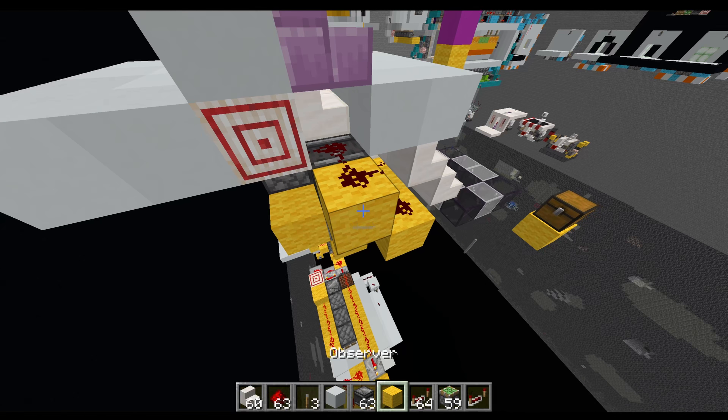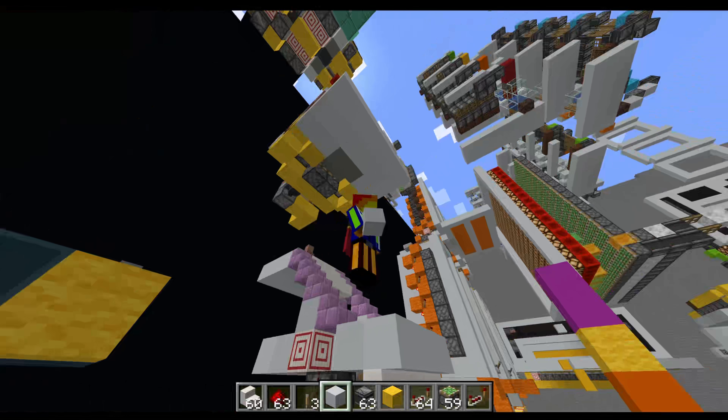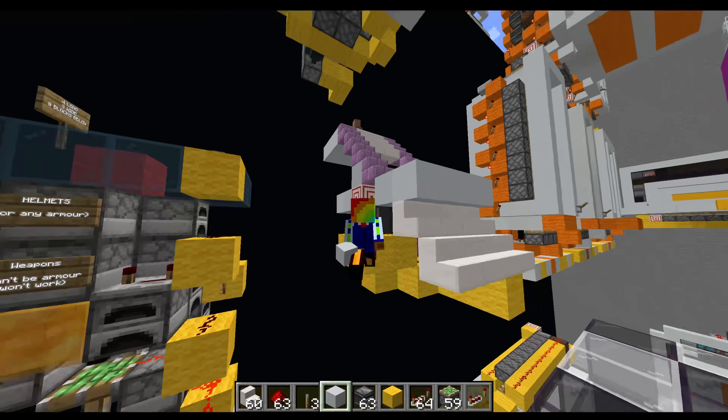On this side it would have to be one block lower because that's where it gets blocked off. Anyway, enough fixing it — how do you build it in the first place?